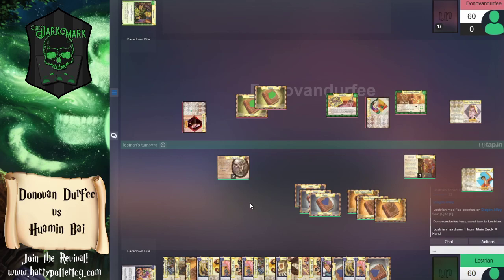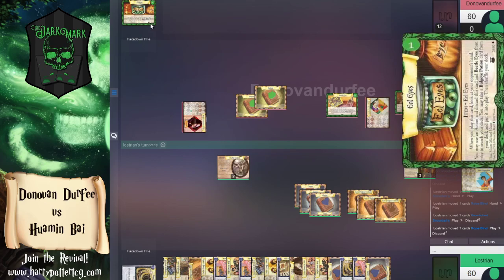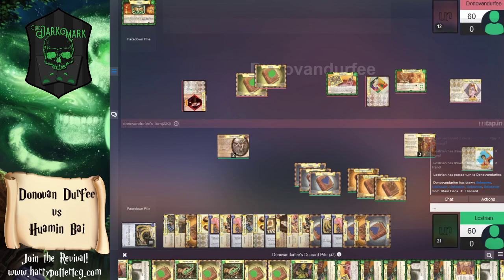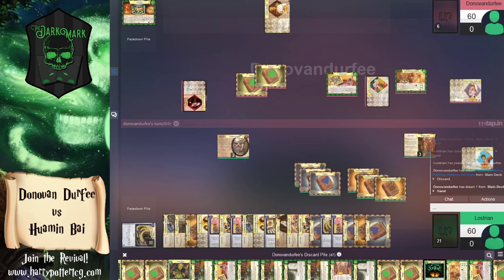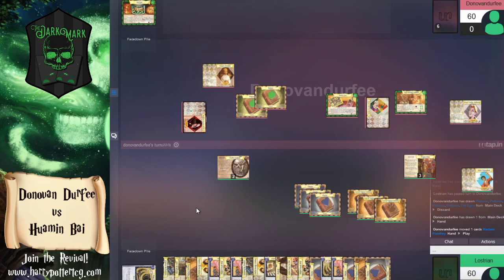We are officially in 'pray that we top deck Eel Eyes' territory. The chances of top decking Eel Eyes just went down the tubes as another one went to our damage zone — two, three of them in the damage zone. Maybe still one left in the deck. All four Bulge Eyes are in the damage zone too. That's why snaping for anything short of seven is a little rough. We're just going to run out of gas, and that's very much what the adventure decks are designed to do.